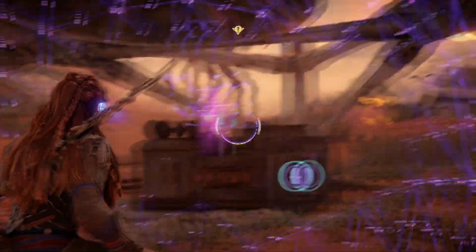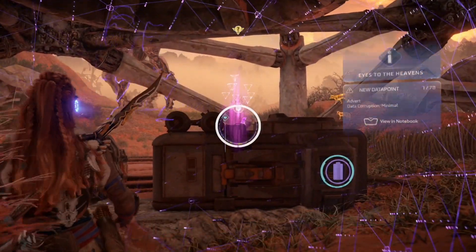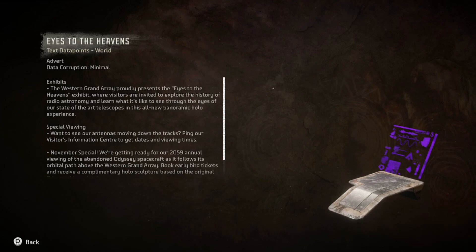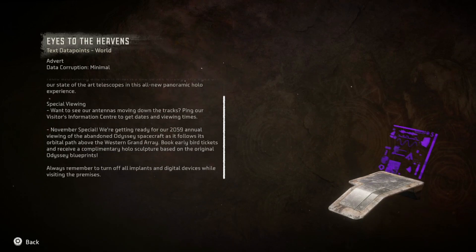The scrap pile thing — data corruption minimal. It exhibits: the Western Grand Array proudly presents the 'Eyes to the Heavens' exhibit, where visitors are invited to explore the history of radio astronomy and learn what it's like to see through the eyes of our state-of-the-art telescopes in this all-new panoramic holo experience. Special viewing — want to see our antennas moving down the tracks? Ping our visitors information center to get dates and viewing times.